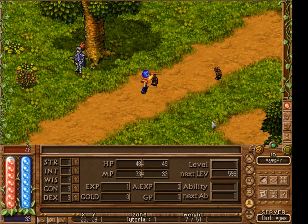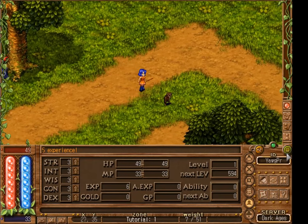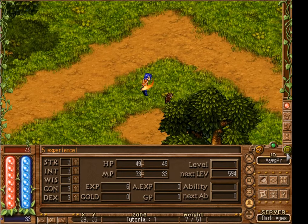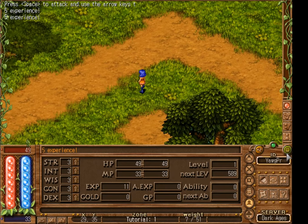In Dark Ages there is a mechanic where if you attack the side of a creature you'll do roughly 1.5 times as much damage, and if you attack the creature from the back you'll do roughly 2 times damage with each swing. So a person continually attacking the back of the creature will be doing twice as much damage as normal. I definitely recommend initiating combat by attacking creatures from the back.